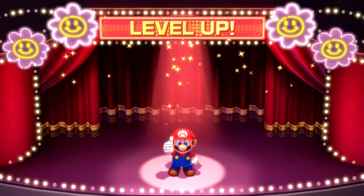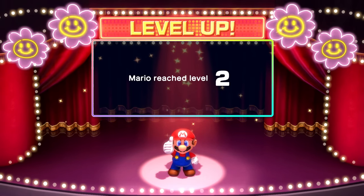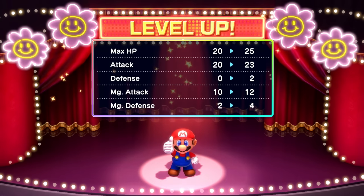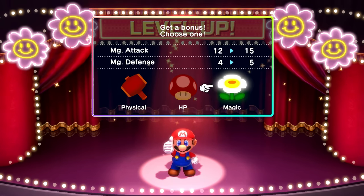And we leveled up! We're on a stage and everything. Good job, Mario — Mario reached level two! With this one we get max HP, attack, defense, magic attack, and magic defense all upgraded — which is pretty good. And I guess we get to choose a bonus.